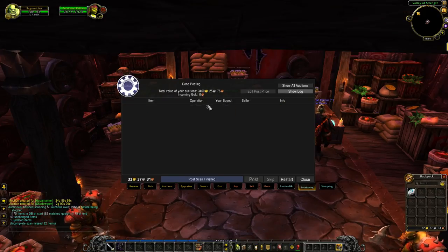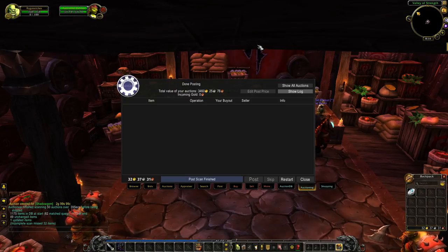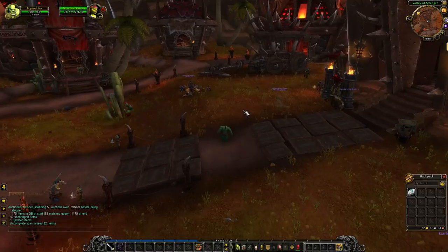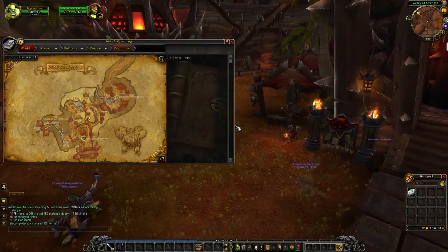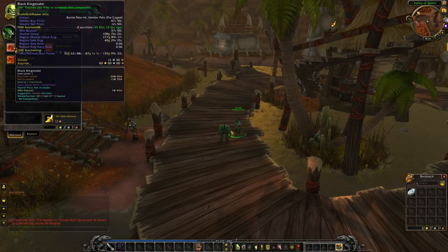Our total value of auctions is at 3,460 already. This number is basically completely meaningless and you should not track it or be braggadocious about it in any way, but it is nice to see how your total potential net worth goes up over time. Now we're going to head over to the Valley of Spirits and buy those snakes - 47 silver each. I saw these on the auction house for at least 40 gold for the brown and crimson, and I think it was 500 gold for the black kingsnake. So definitely a lot of potential.